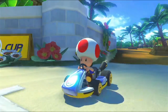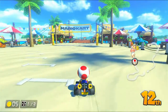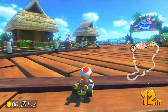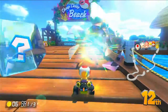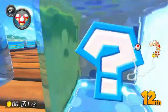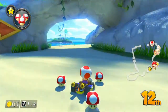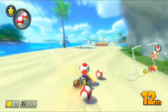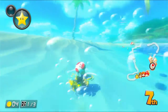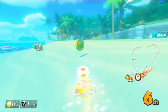In Mario Kart 8 Deluxe, I'd actually like to highlight Cheep Cheep Beach. I believe it's a remake of a level from the DS, if I'm not mistaken. It starts off with some houses on the dock of the level, then continues on the beach part. And it even has a short jungle part of the track that you can go through. I really like this especially because, again, it's very blue, and it looks so good in Mario Kart 8 Deluxe.